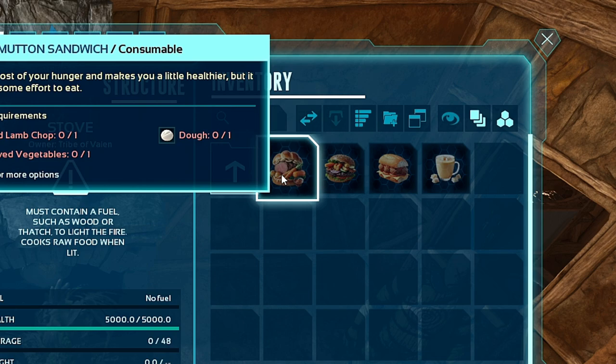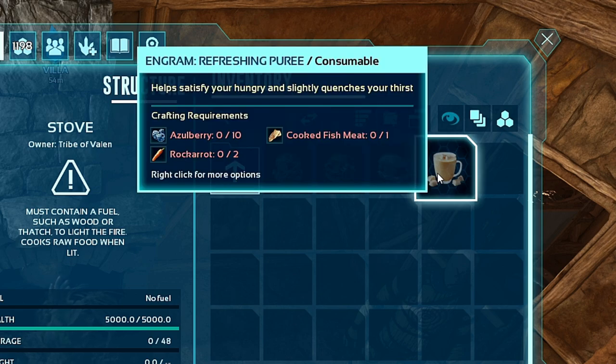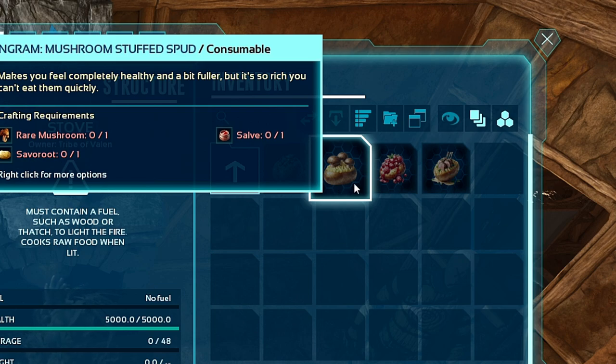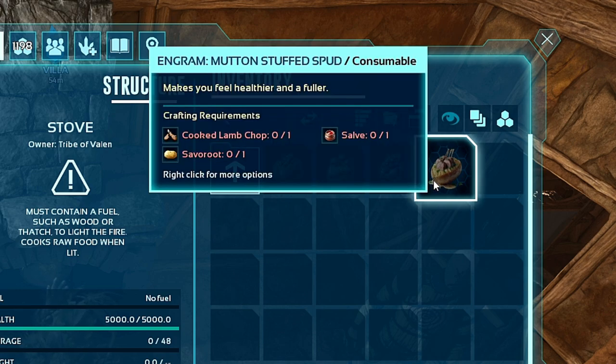Wellington - really good food to help fill up your dinosaur! You put preserved vegetables, mutton, and dough. Very fancy - give that to the dinos you really love. Meatloaf helps a little with health but is some work to eat. There's an enraged Megalosaurus running around - kind of scary. Fish pie - dough, raw prime fish meat, and preserved vegetables. Shoo food, sandwiches - mutton sandwich satisfies most of your hunger and makes you a little healthier. Refreshing purée has fish and vegetables, helps satisfy hunger and slightly quenches your thirst. Meat stuffed spud makes you feel healthier and fuller - just like baked potatoes.